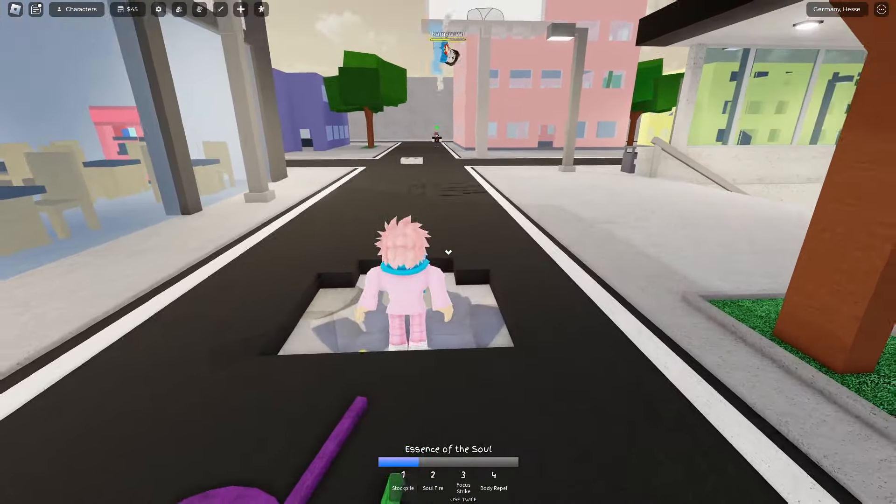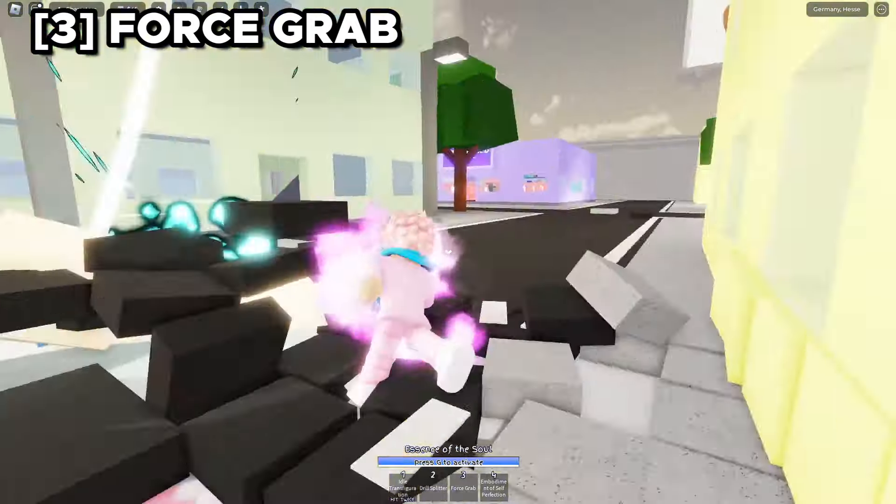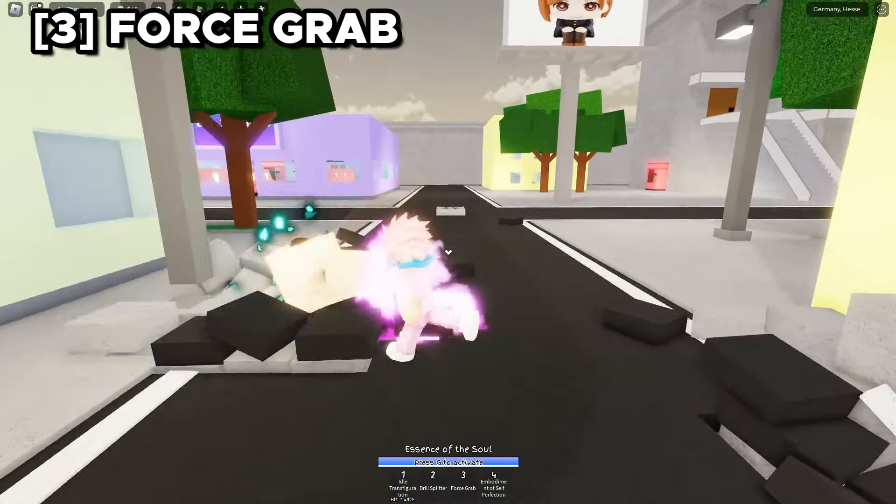Moving on to Mahito's awakening: the first ability lets you pummel your enemy and do a guaranteed black flash. If you time it correctly, your opponent will literally die instantly no matter what their health is — and this is the only ability that can kill Hakari when he's in his ult. The second ability is called Drill Splitter, where you cling onto your enemy and drill the crap out of them for a lot of damage. The third ability is a grab where you catch them in a huge fist — the more you spam the ability key, the more you slam them into things, and slamming into the ground deals more damage. The fourth ability is the domain, where each person trapped inside has a meter next to them — if it hits zero they die. As Mahito, you drain their meters just by standing close to them; the longer you stand next to them, the faster the meter drains.